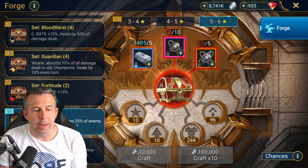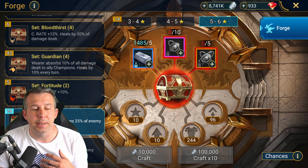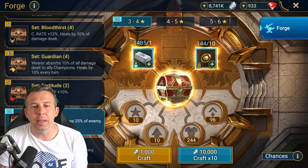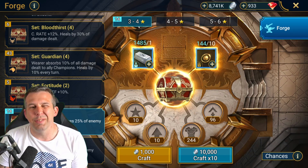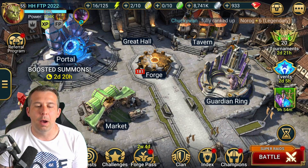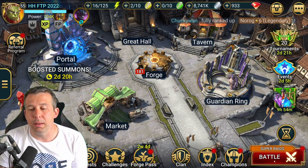Lethal gear gives 10% crit rate and basically the same effect as savage — ignore 25% of enemy defense — and it's a four-piece set. Even the three to four star stuff isn't great; you want four to five star honestly, and you probably want to be farming higher than this. But it's still better gear than most of what you'll get out of Doom Tower early on.